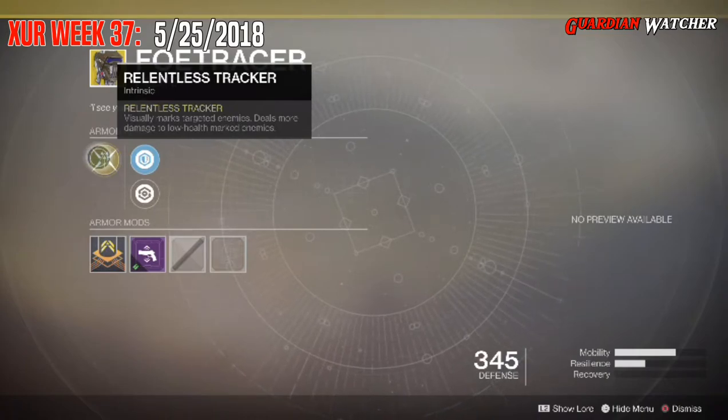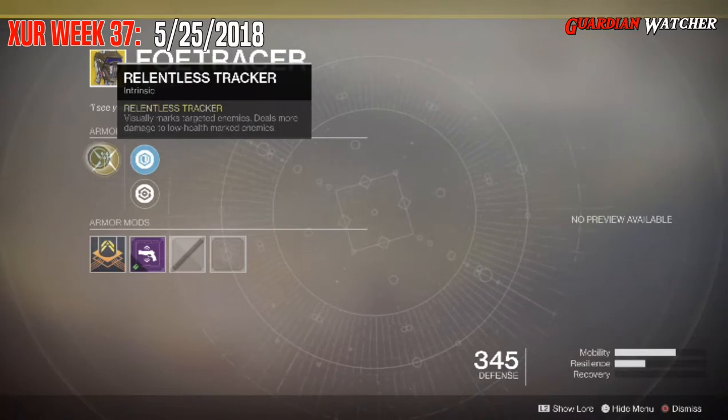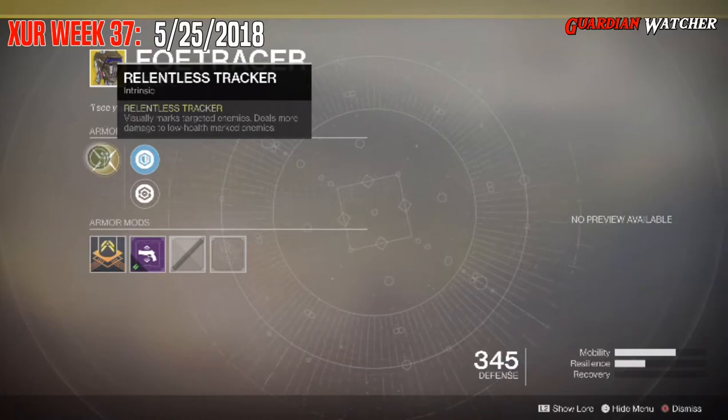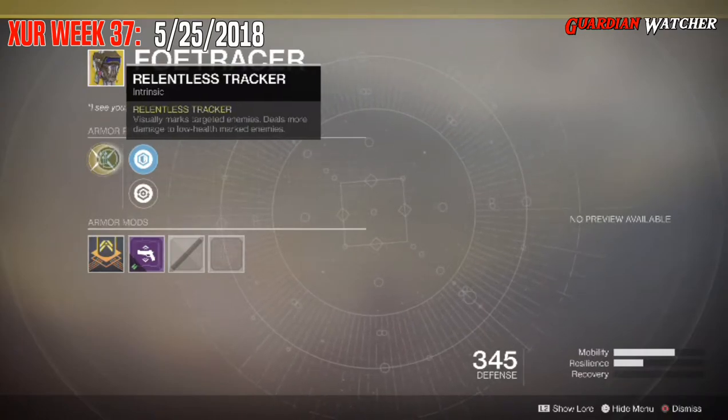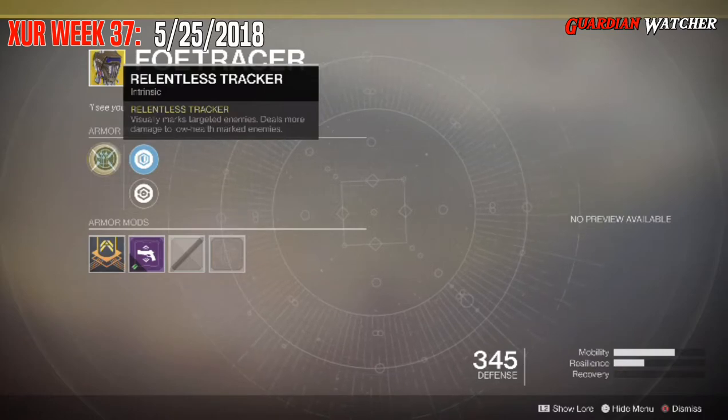— it actually tracks on the mini map, but it also shows you on your HUD with an X where they actually are. I'm gonna give this a tier 2 in PvP, and probably a tier 2.5 to tier 3 in PvE, because you really don't need to mark enemies in PvE since they're not that hard to find.